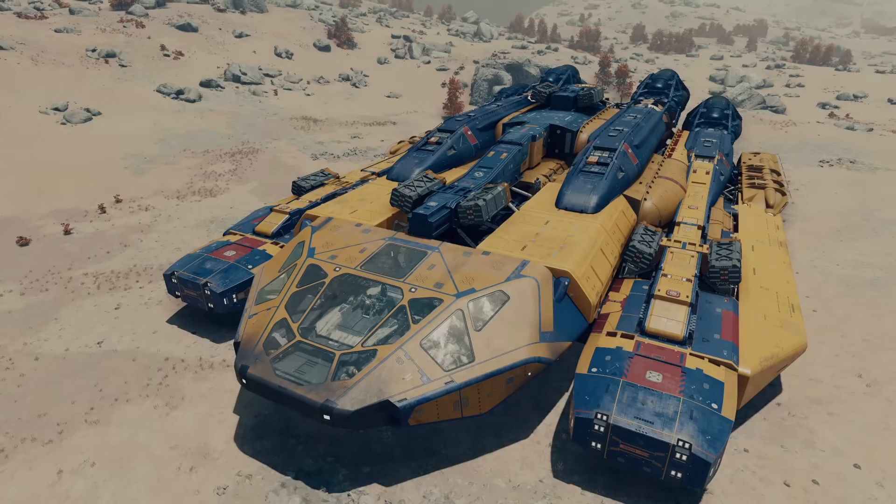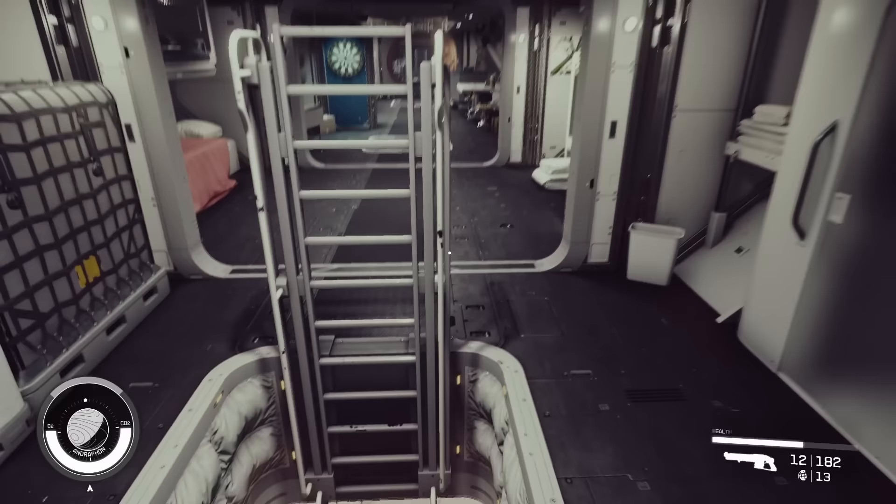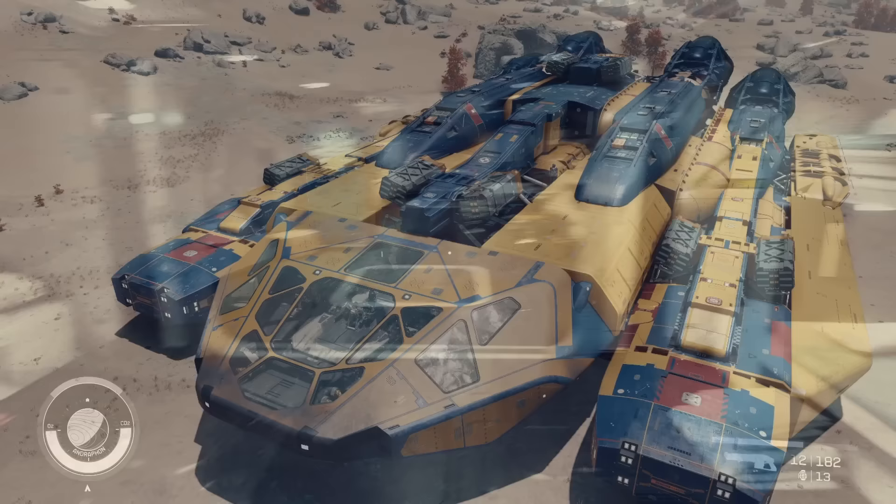I love the ship designer in Starfield, but there's one thing that has always been really bugging about the system. The biggest problem in my eyes is the doorway placement and layouts in a ship, as well as the ladder placement. What if we could build a ship without ladders? How would that look and how would we do that? Well, that's exactly what we've done today.